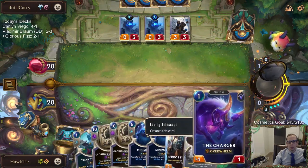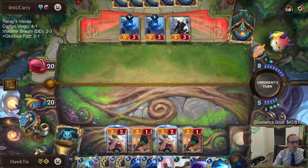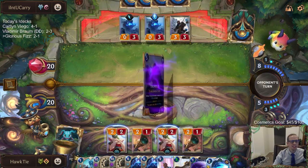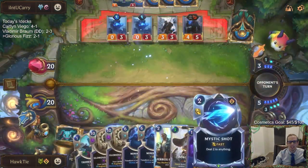Charger is a one-mana card that will turn into zero mana after a Glorious Evolution. The Face of the Old Ones buff made it unkillable — yeah, that's what it kind of seems like.